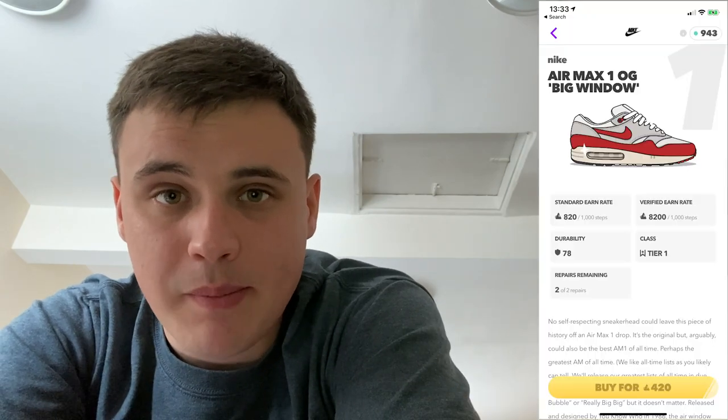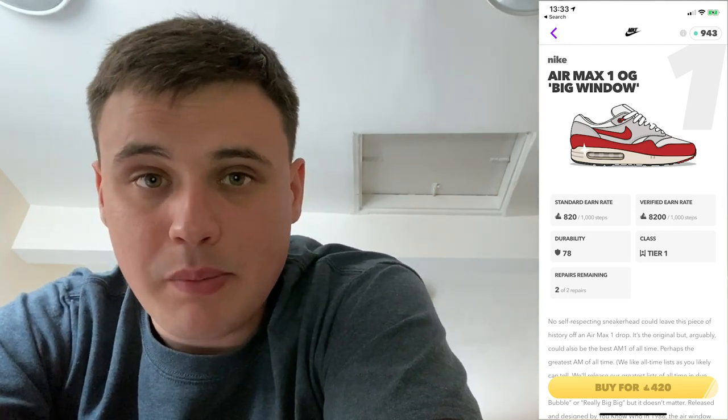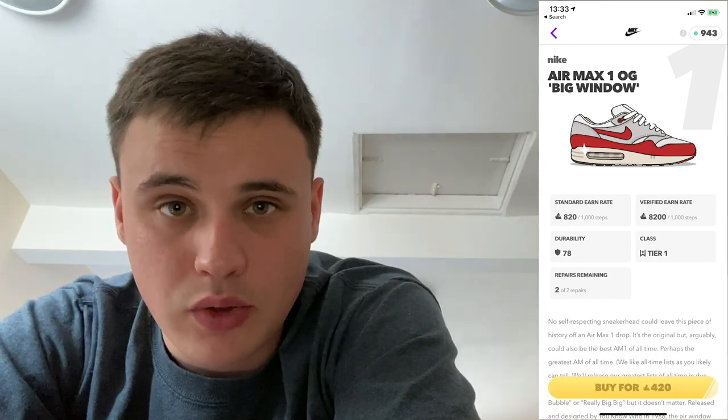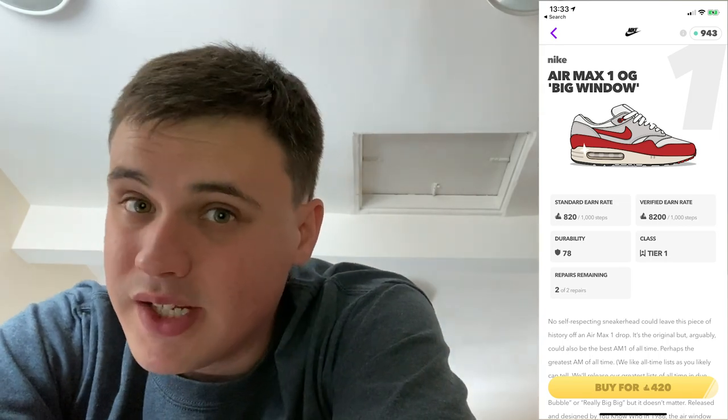I'm going to give you three options for purchasing during the sale: a tier one pair if you're lucky enough to have a tier one deadstock station, a tier two, and a tier three. During the sale, the best value with gold aglet is the Air Max 1 Big Window. I recommend you only use deadstock stations with gold aglet shoes - you have to buy gold aglet sneaker shine to work with them, and it's not worth spending extra money to repair. During the sale the Air Max 1 Big Window costs 419 gold aglet; after the sale it'll cost 599. It only has two repairs, so you earn aglet faster, and the Big Window should earn you just under 480,000 aglet.